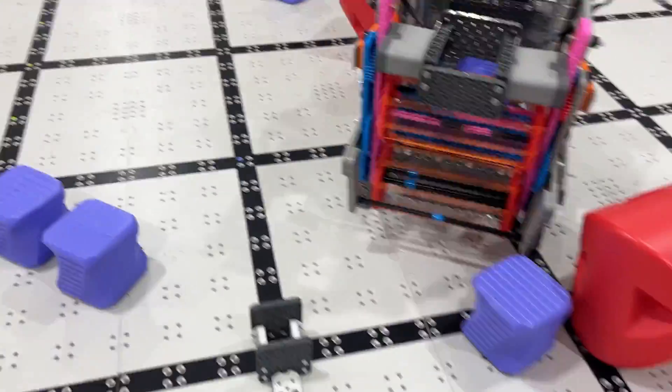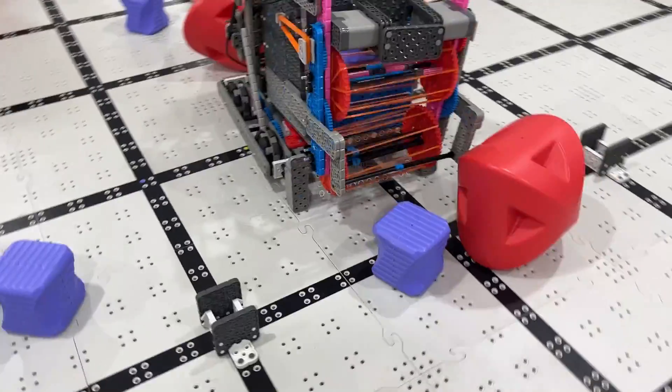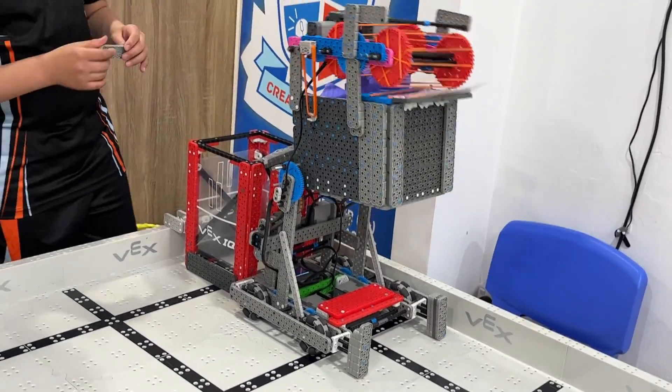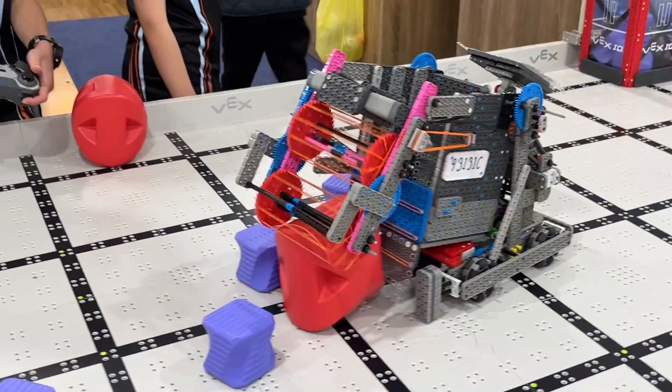So you basically have a switch — you can't take both in at the same time, otherwise things go catawampus — but you're able to take in first all the green cubes and then all the purple cubes. And this is wild: this robot can also pick up red cubes.